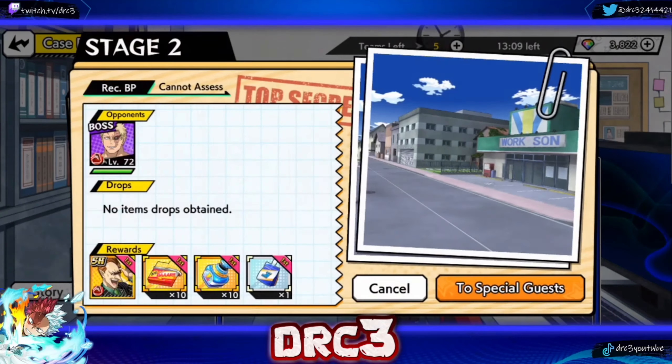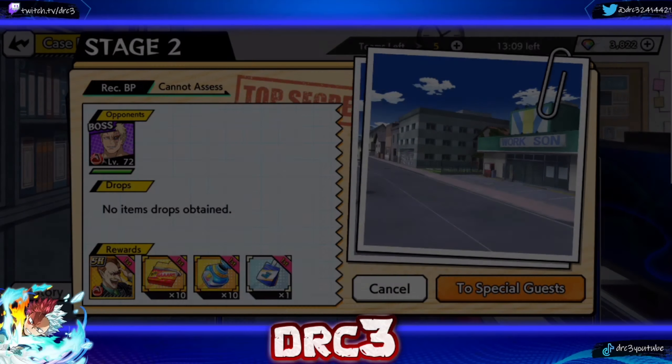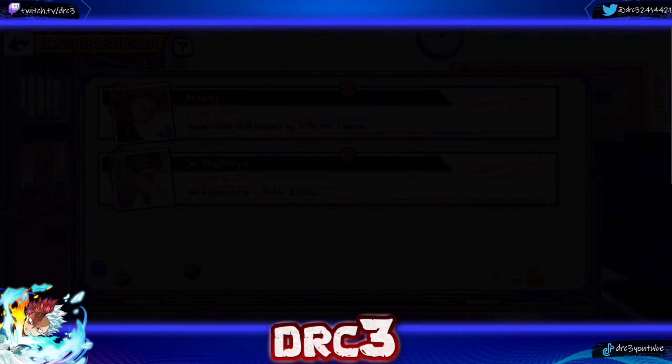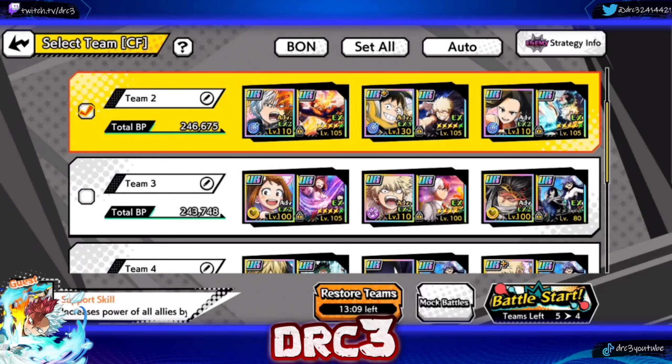We're up to the boss fight now. The reward right here is from a speed jelly. Increasing power of allies is probably better for most people in this case, so Night Eye is the better one to go for. Decreasing skill impact and their speed doesn't really make that big of a difference.